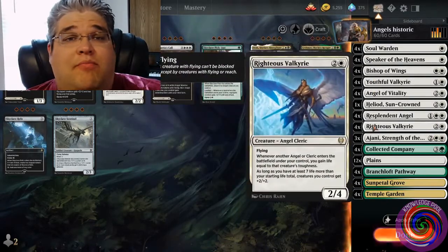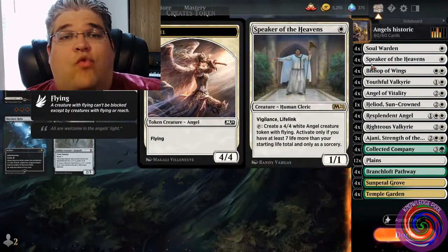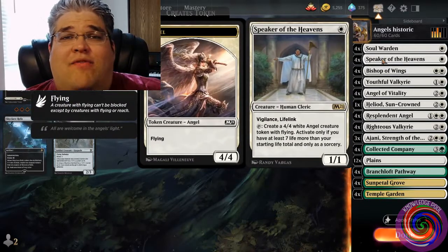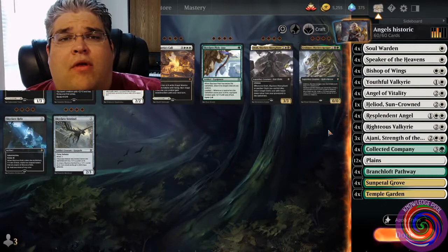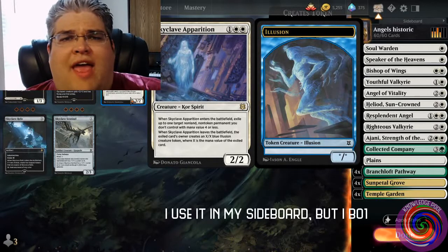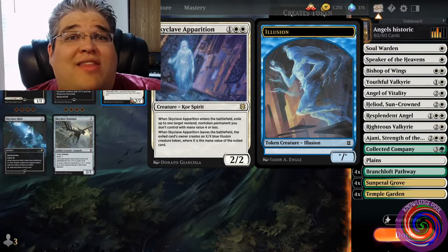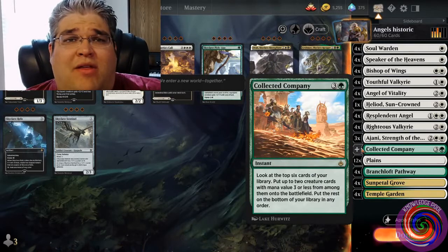Other than that it's a bunch of angels — some of them rares from Kaldheim, some uncommons and commons from across various parts of recent Standard. It has four copies of Soul Warden, which you'd get from the Historic Anthology if you bought it, or it's four common wild cards. I see a lot of people replace Strength of the Pride with Skyclave Apparition from Zendikar Rising so they have more targeted removal and can get rid of random threats. It doesn't work great in the mirror but it does work pretty well against basically any other threat the deck tends to face.